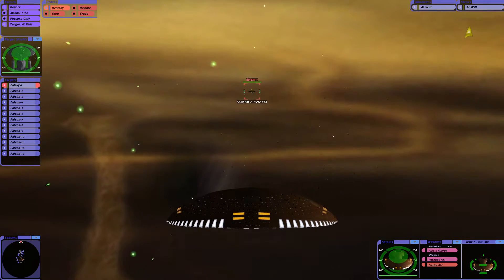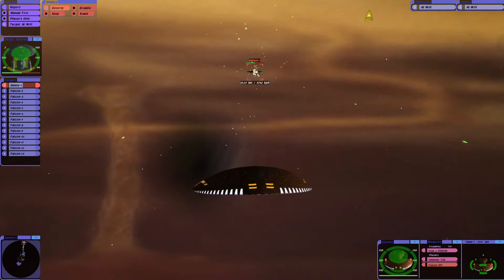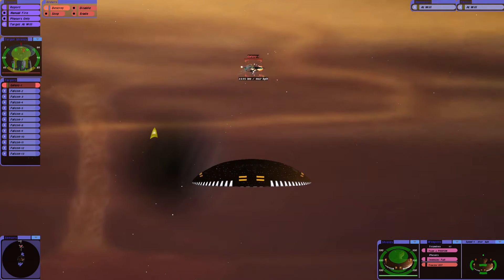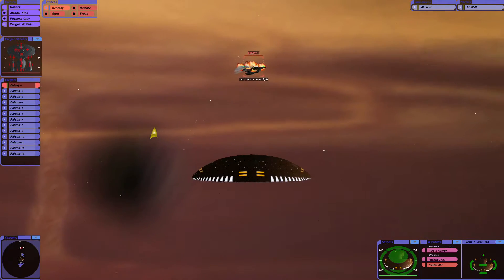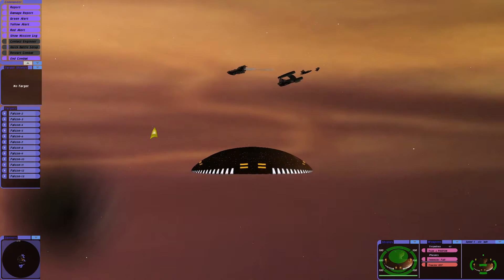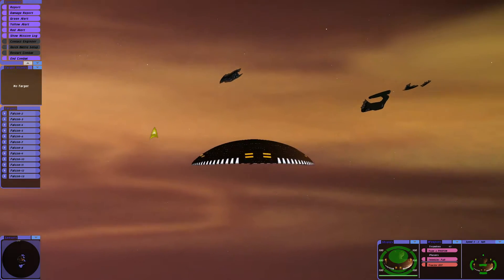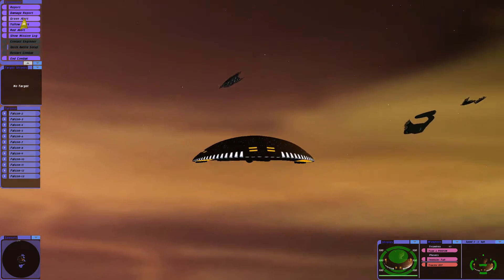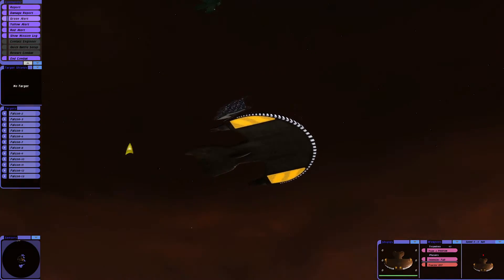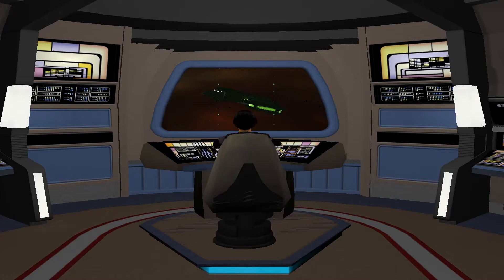Engaging to destroy — oh my god, okay. Captain, their forward shield has failed. Moving into attack range — right, that was unexpected. Cancel red alert. You can see these Falcons are quite powerful. It would seem that was unexpected.